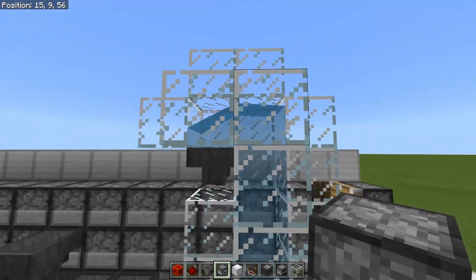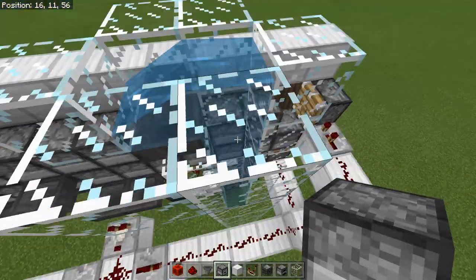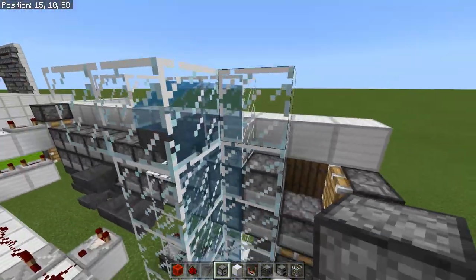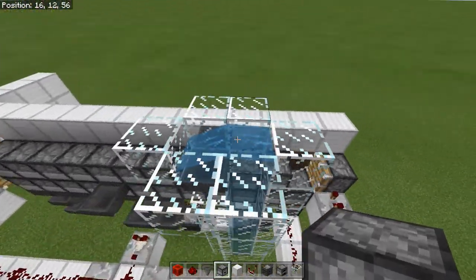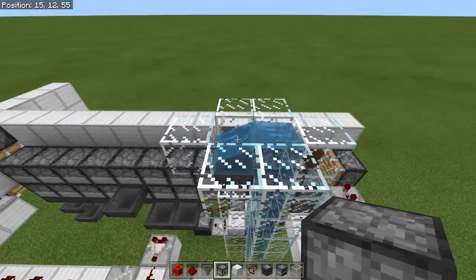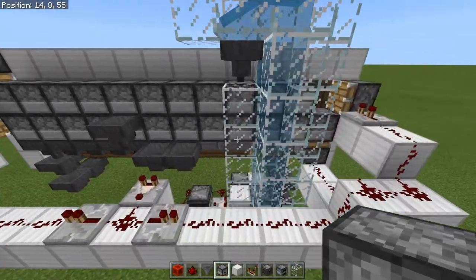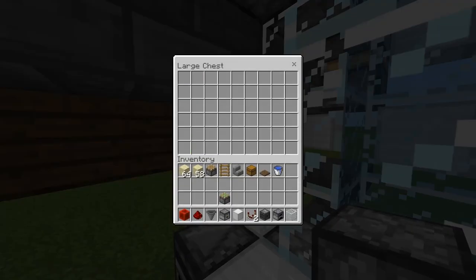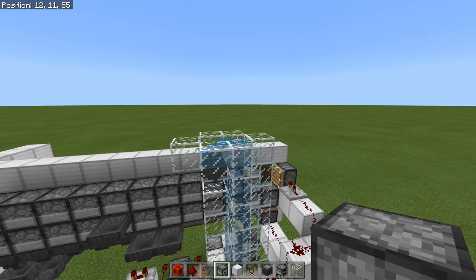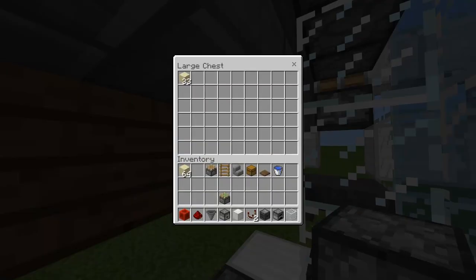I suggest you do not use soul sand — there's just no need for it. It shoots the items up really fast and they can get stuck in the glass up here temporarily, which can slow down your system. And you'll see where we have the water flowing into the hopper. See the items coming up and just flowing into the hopper there.